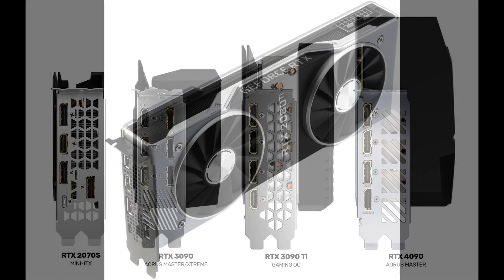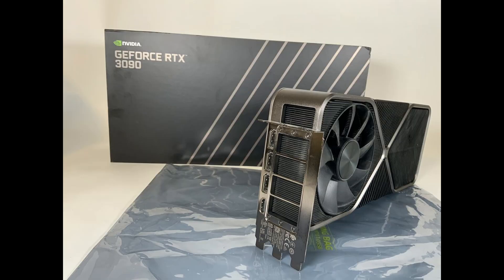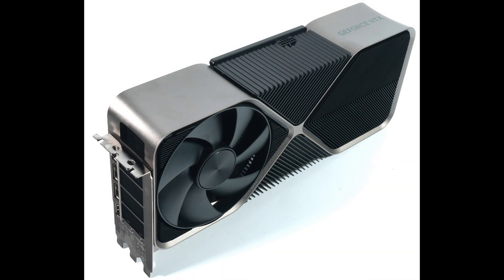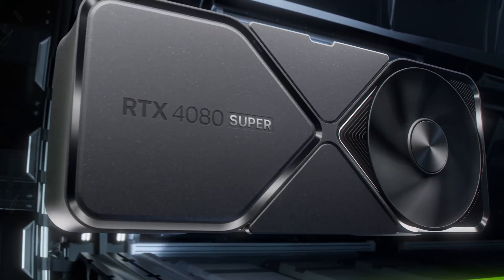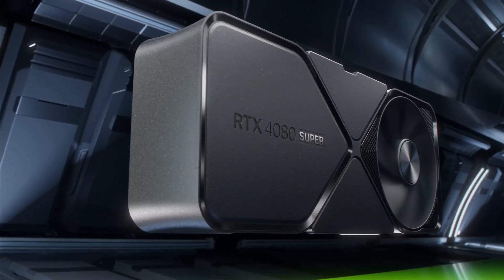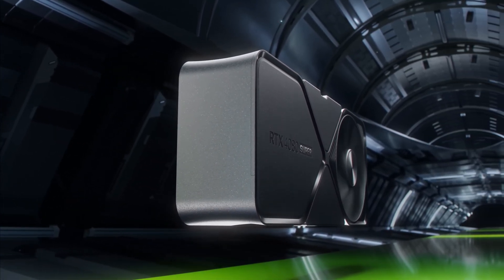Looking at the history: the 2080 Ti Founder's Edition was exactly a 2-slot card, the RTX 3090 had a 3-slot bracket but was a bit thinner, and the RTX 4090 Founder's Edition was ever so slightly thicker than a 3-slot card, but close enough. So if the RTX 5090 is a 2-slot card, this means either Nvidia had a huge breakthrough with their Founder's Edition cooler, or they're going to be scaling things back and won't be pushing things so hard from the factory.